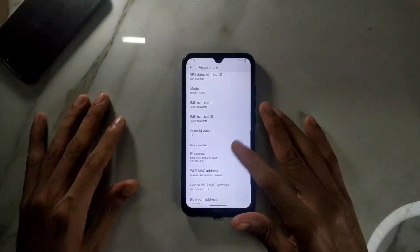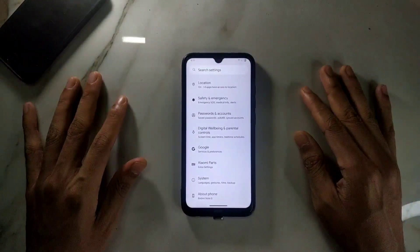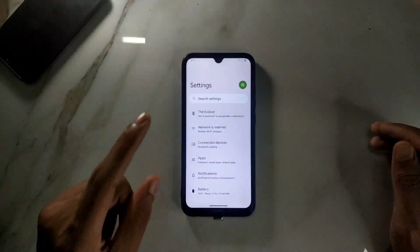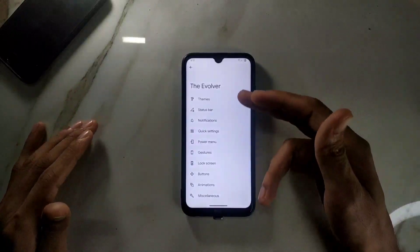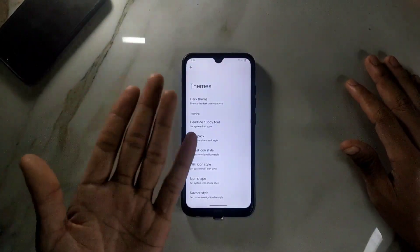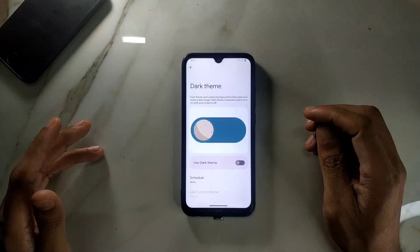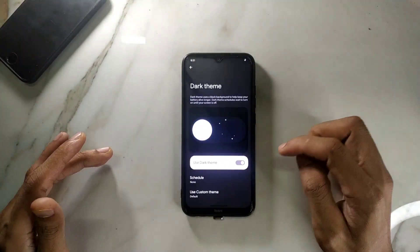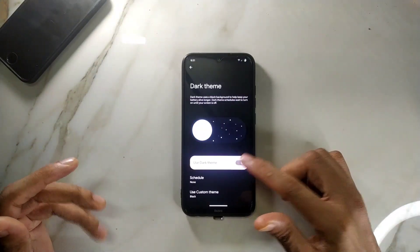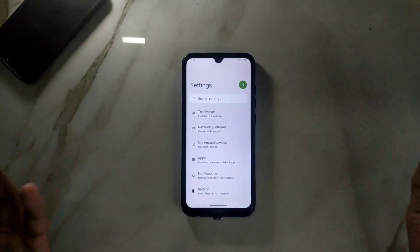The settings menus are the same as the stock ROM and we are getting the Xiaomi parts option, which is great. We are also getting the Evolver, which has a lot of customizable features — gesture, animation, log skin, power menu, and status bar theme. You can choose icon packs, fonts, and navigation bar style. Dark mode and black theme are also available.